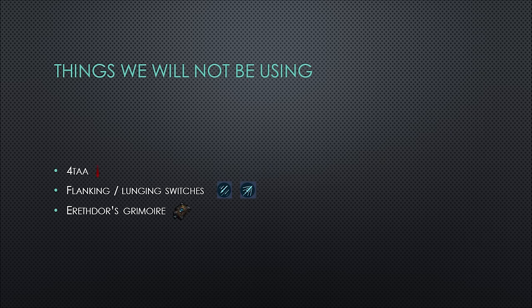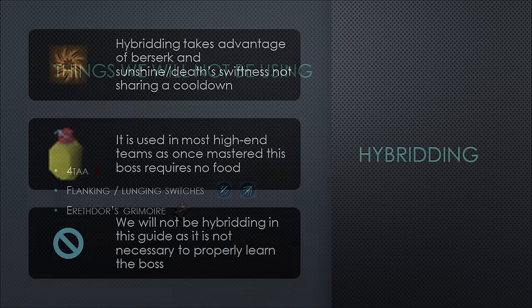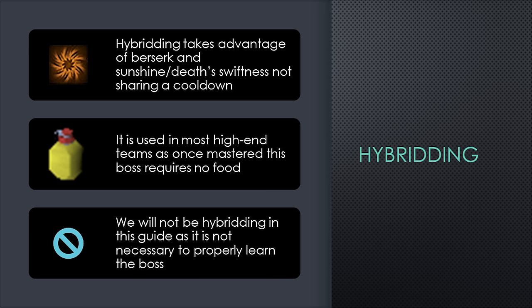Things not used in this guide include Fortick auto-attacking, flanking or lunging switches, and Aerithor's Grimoire. Aerithor's Grimoire is best in slot at Solak and doesn't even use charges there, so it's free once purchased — but the upfront cost is two to three times more expensive than the entire rest of our gear setups combined, so we will not be using it. We also won't be hybriding, which takes advantage of Berserk and Sunshine or Deathswiftness not sharing a cooldown. Hybriding is used in most high-end teams but is not necessary to properly learn the boss.